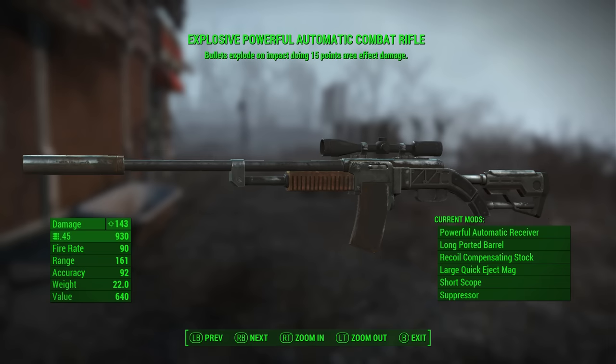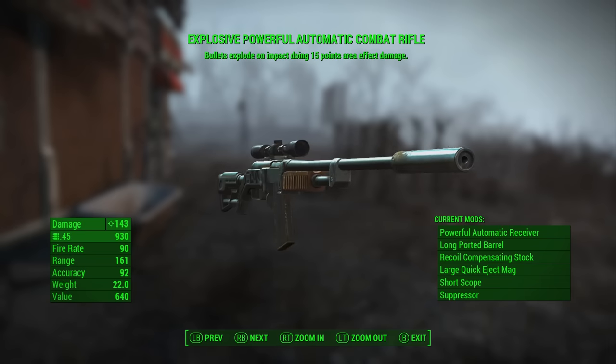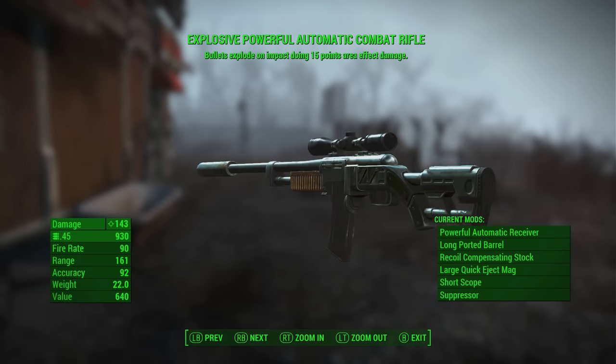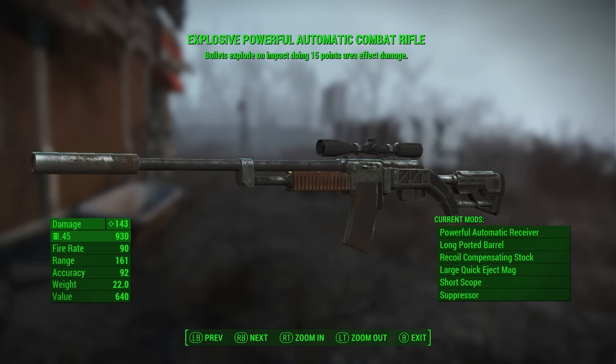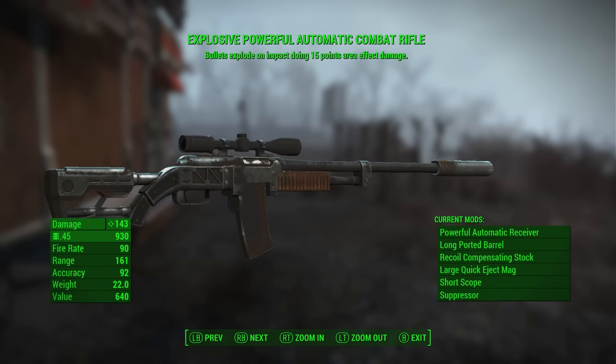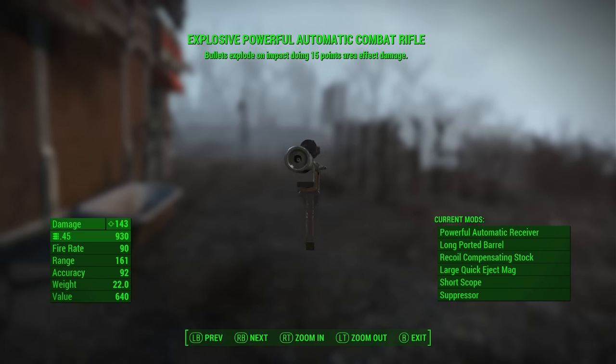I gave one of my settlers the explosive Tommy gun — I forget what that gun is called, but we all know what I'm talking about. That gun isn't important anyway because it does about half the damage as these weapons. So I have the explosive automatic combat rifle here.